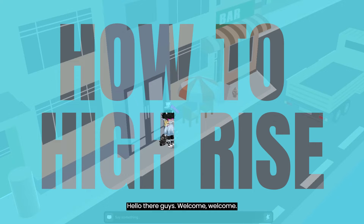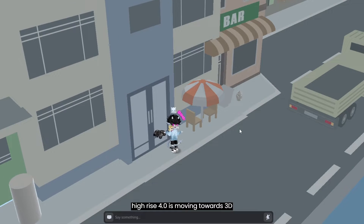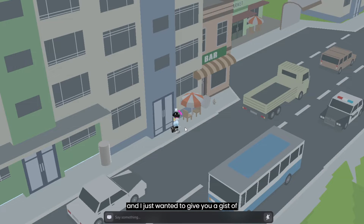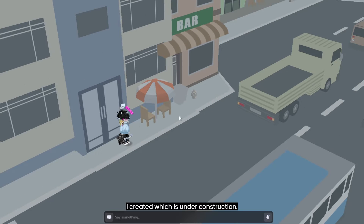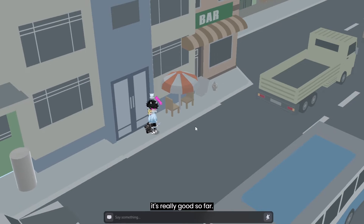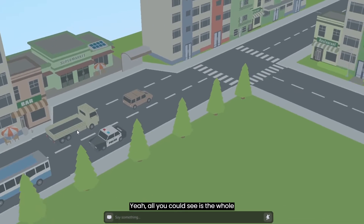Hello there guys, welcome! So this is my world — High Rise 4.0 is moving towards 3D. I just wanted to give you a gist of what's happening here. This is a city I created which is under construction. I didn't give it much thought; I'm also trying out things in the new High Rise Studio. It's really good so far.